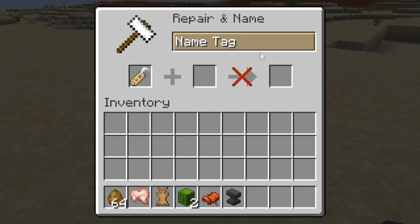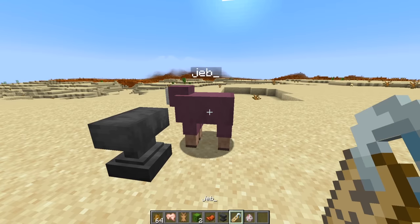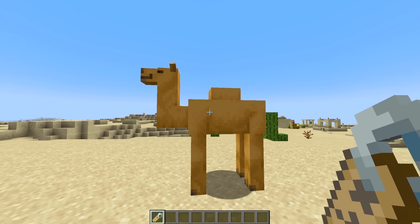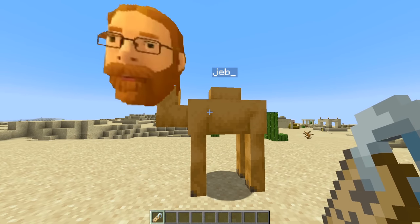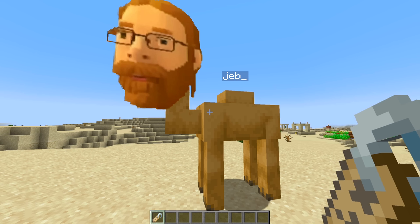What's a camel? And I think the best part about them is the easter egg that no one has found out about. If you name-tag it with 'jeb_' — which normally creates a jeb sheep, as you know — and you apply it to the giraffe, this happens. Oh hey jeb, what do I do?